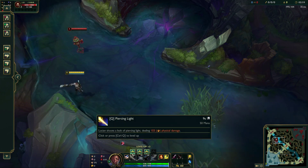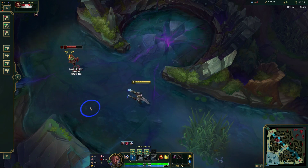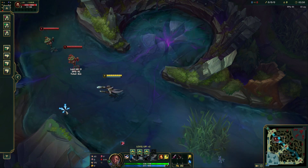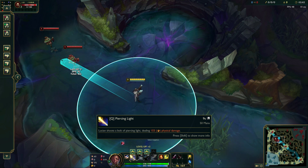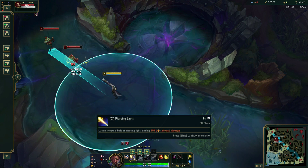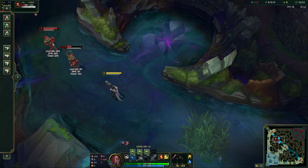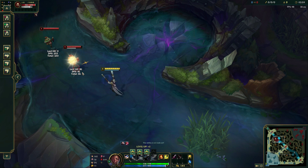We're going to learn his Q first — Piercing Light. It's basically what it says: it shoots a light beam out, pierces the enemy, and deals some damage. In terms of the piercing aspect, if you hit somebody it actually extends the range a little bit longer past them. There are two parts to this ability: there's the first circle where you cast the Q onto an enemy, but then there's a line that extends out past that circle. So the effective range of the Q is actually pretty, pretty long.